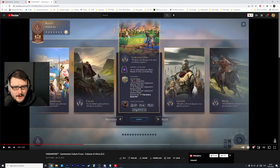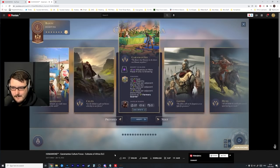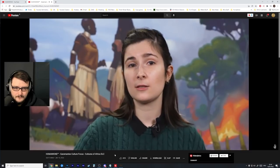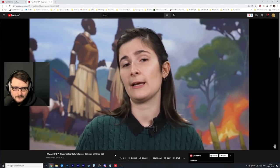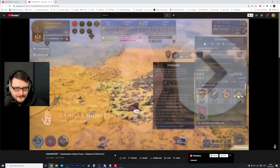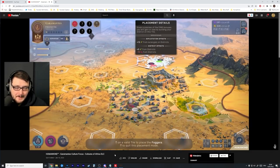Their legacy trait Desert in Bloom generates additional influence in cities while population is growing, allowing them to expand, pass laws, or claim wonders quickly if they maintain a good food supply. They took advantage of the arid environment thanks to the Fogara system, cultivating wheat, barley, vines, olives, and date palms. Fogaras in Humankind can be built anywhere in your territory to harvest food from tiles that don't normally produce it, allowing population growth in otherwise infertile areas.